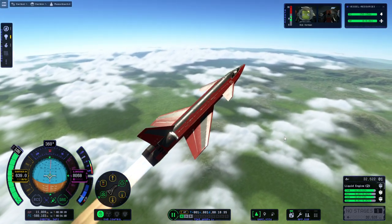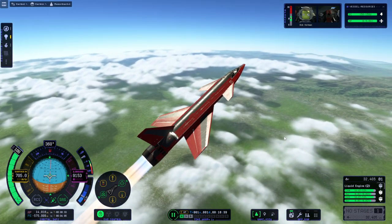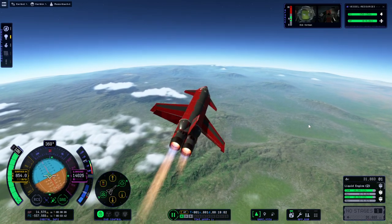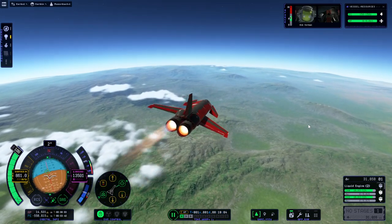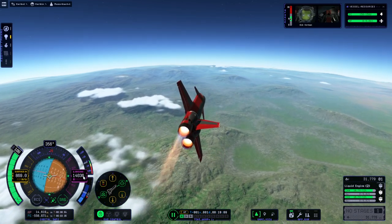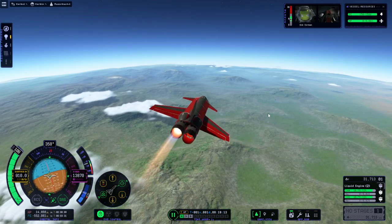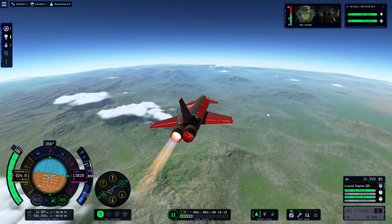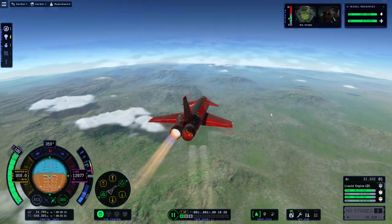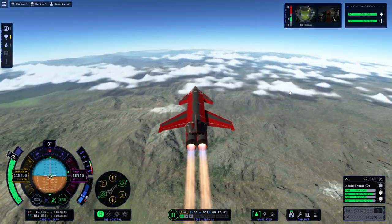I decided to go for circumnavigating Kerbin because I had previously attempted that before with the Sakura aircraft — the one using two Goliaths, which was very distinctive. I mainly did that because it amused me to have such a distinctive plane. This time I wanted to go fast. We had a little issue with the whiplash engine to the right, as we didn't have enough intake air. I used the small conformal intakes first to see what I could get away with, and they didn't do too badly actually.